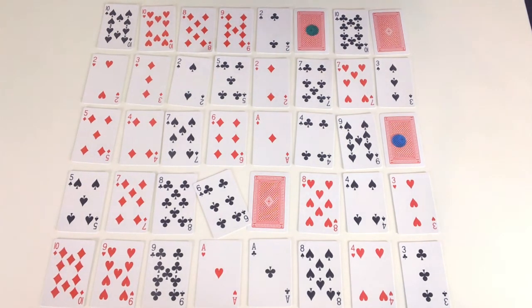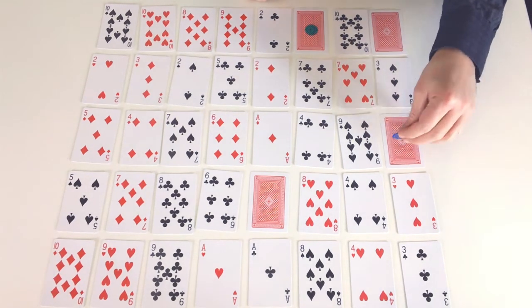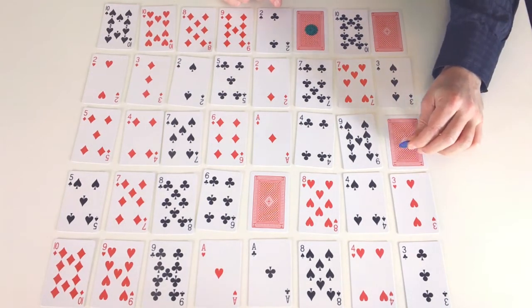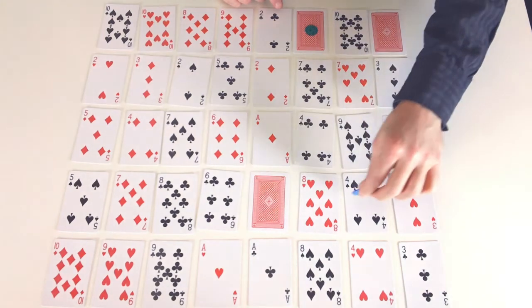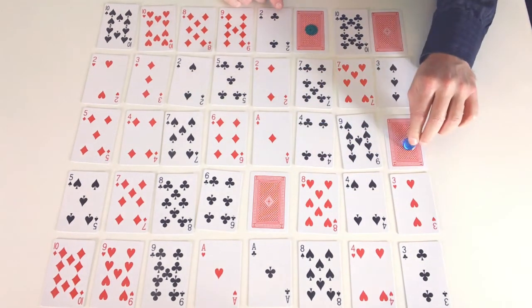Now the rules of the game: players are not allowed to land on cards that have already been flipped over. So the blue player who landed on 5 before can't go 1, 2, 3, 4, 5 through flipped cards. They have to move around the card, so they might go 1, 2, 3, 4, 5 a different way.